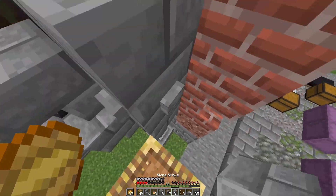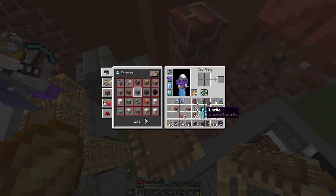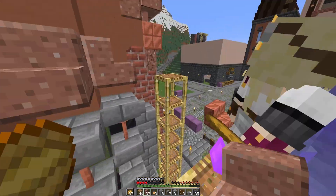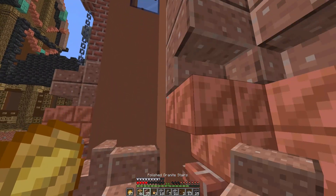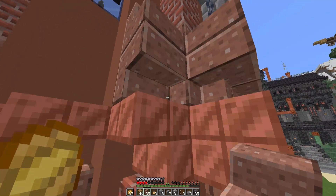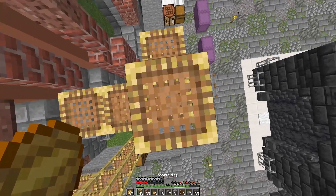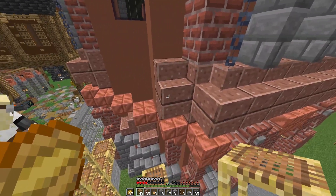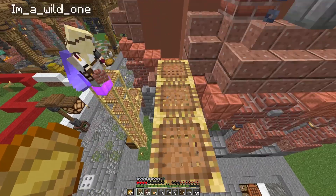Now we're onto some brick, but first we need to place these copper stairs and polished granite stairs. We need some copper slabs and that goes at this level here. You can see we've made it look like the polished granite stairs are connecting even though they technically aren't, by curving them in the correct way.